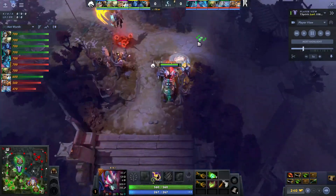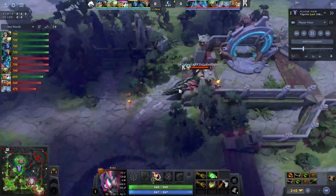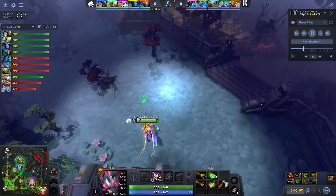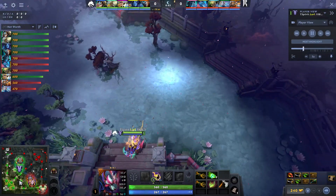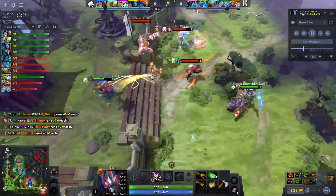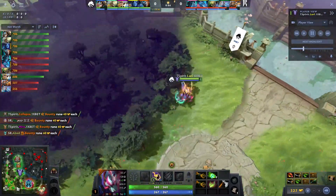Six armor is a lot — 1,400 gold for a Desolator minus the damage, sure, but the armor reduction is going to be very nice. They don't have the dagger set up for the Mystic Flare, and there's a brawl over runes. Slark is not the best level-one fighter in the shop.